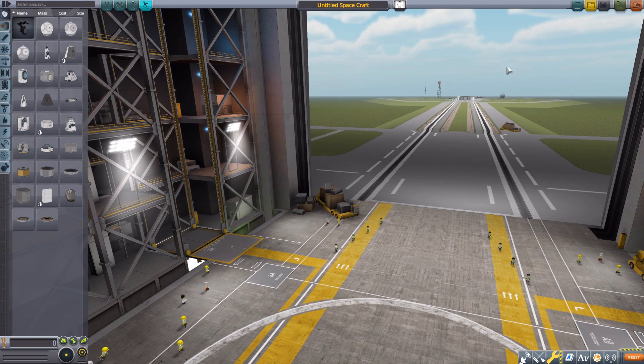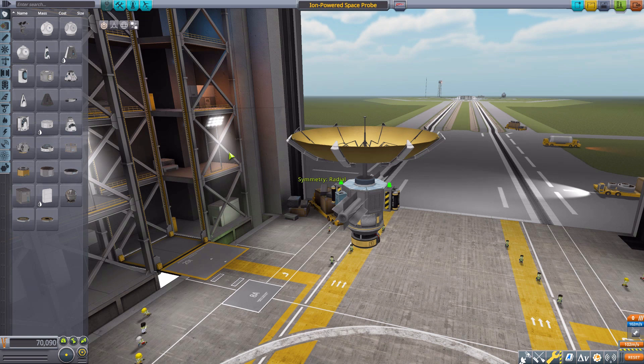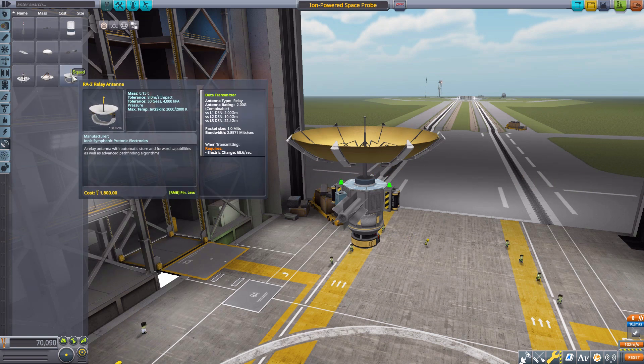Let's jump into the Vehicle Assembly Building first and have a look at what we get here. We'll grab the ion powered space probe and go to the communications tab. Normally in the game you just have this little information panel for your antennae — it shows ranges, but it's not the most useful thing unless you remember exactly the range of every planet.